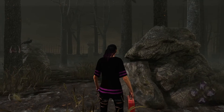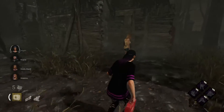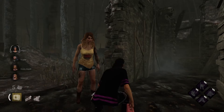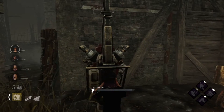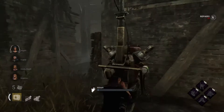Welcome back. We're at the Disturbed Ward at the Crotus Prenn Asylum. Hello there, Garly — can we get some buddy bags? Nope, no buddy bags. Alright. Let's see if we got a little Ruin. No Ruin, which is always nice.